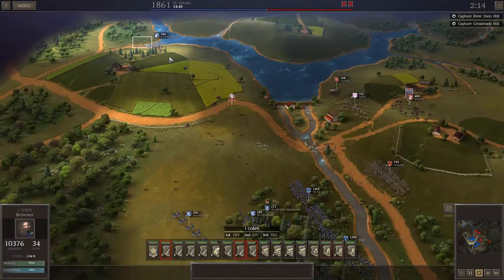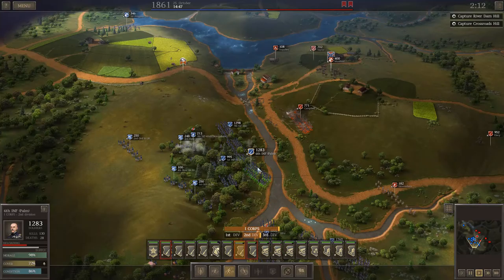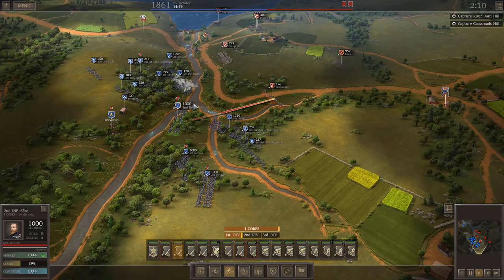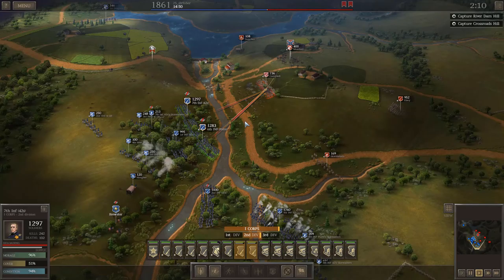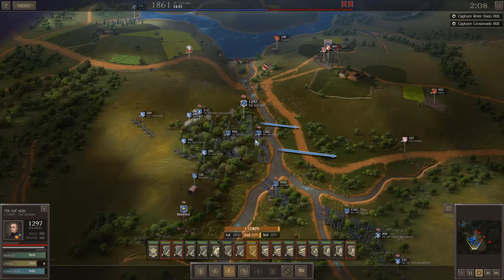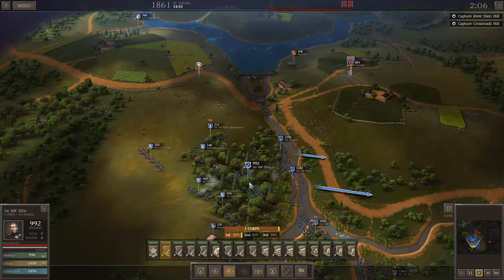That's a pretty decent chunk of their force knocked out in an initial push, and I expect more waves of attack. Instead of sticking to the plan when conditions on the battlefield have clearly indicated my plan is inaccurate - no plan survives contact with the enemy - I need to come up with an alternative. The new plan is to move into this position, which I've fought in before and it's not great, but I think the difference now is that the Union army is so heavily weighted into artillery.